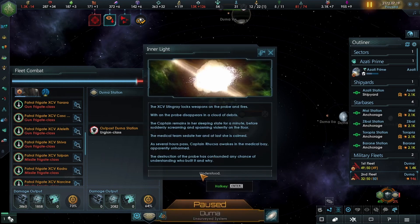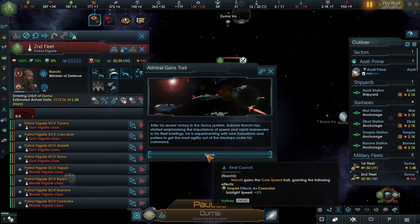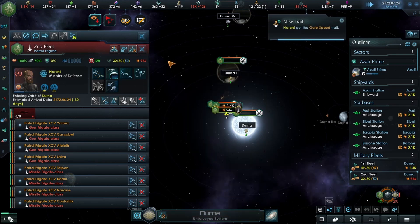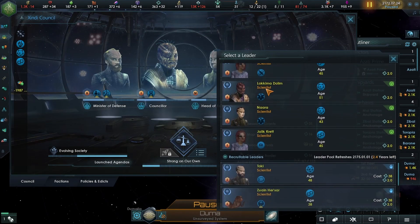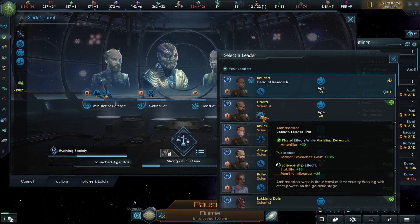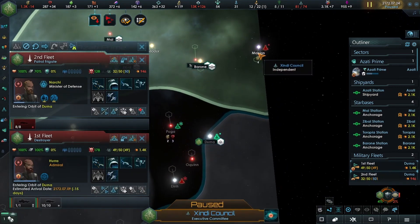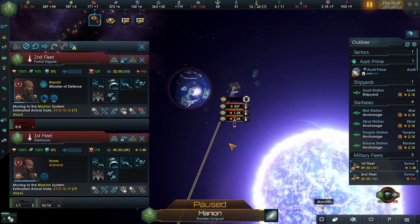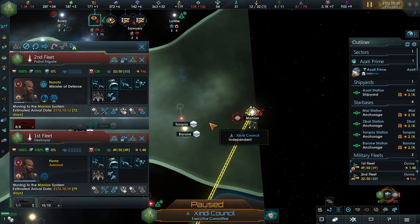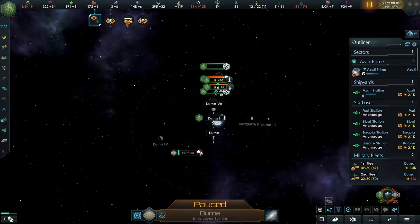This will soon be ours. Oh, Inner Light - we'd fire disruptors. Something's trying to attack us. They awake in the medical bay apparently unharmed - okay, good. At least nothing bad happened. Oh, sublight speed as a counselor. Let's look at our government and head of research - we still have no one there. Oh, you are already a counselor, beautiful.